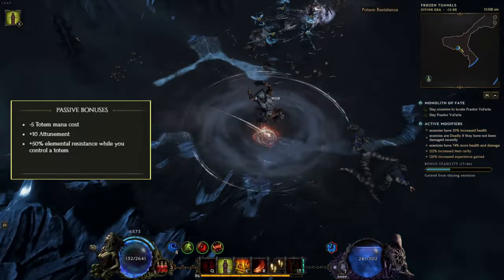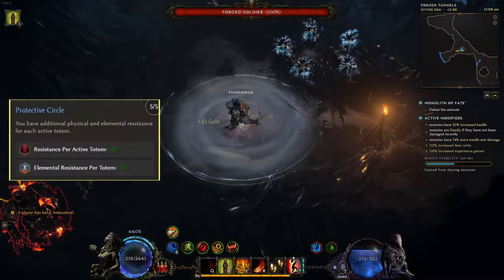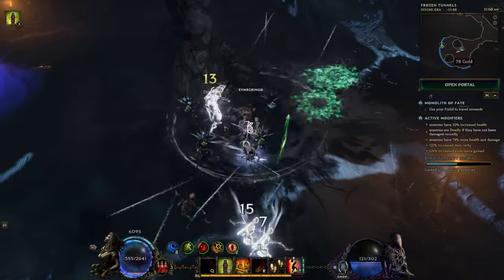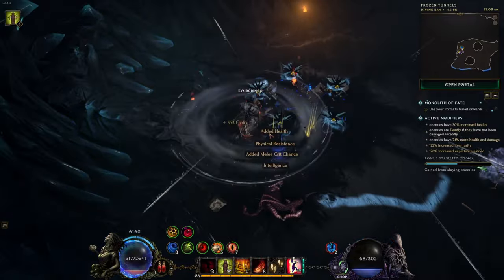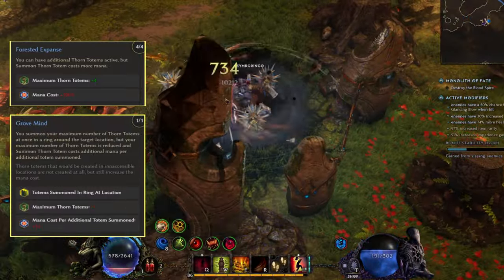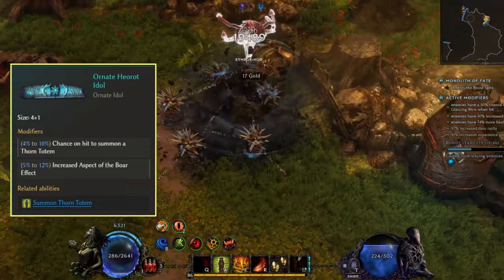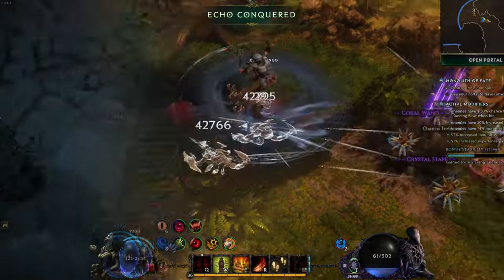As the Shaman, we get 50% elemental resist while controlling a totem, and the Protective Circle passive grants an additional 15% elemental and physical resist per active totem. This gives us a total of 75% physical and 125% elemental resist with five totems up, making resistance scaling very easy. Speccing into Forest Expanse and Grove Mind from the Thorn Totem passive tree lets us summon five totems simultaneously. Using an Ornated Idol with a chance on hit to summon a Thorn Totem means we may never have to summon them ourselves.